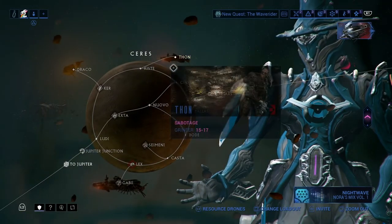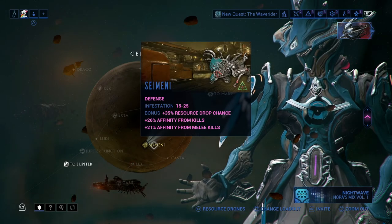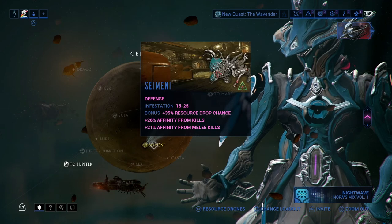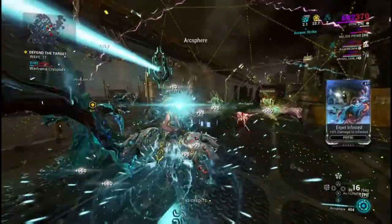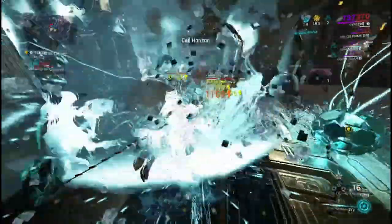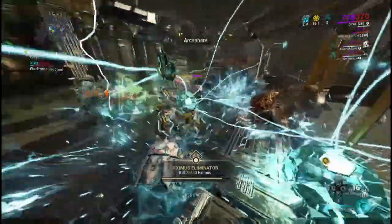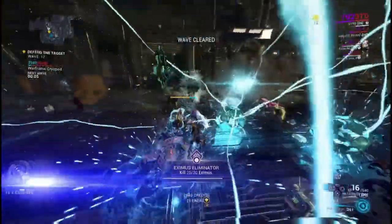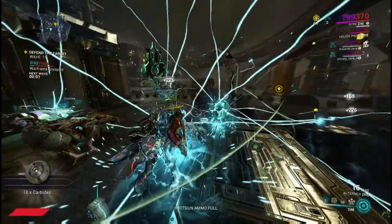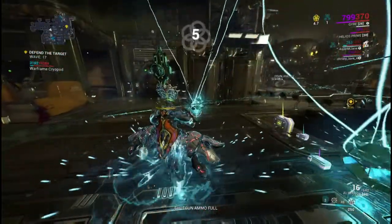For those of you that do not have access to railjack missions, let's head over to Hydron on Sedna. This is a low-level defense mission but also a dark sector node, which means enemies will be Infested and extra resource drops are added as a bonus. Carbides are dropped by Eximus enemies here. The Eximus don't usually start to show up until after round 5 — they will slowly spawn until round 10 and become more common between rounds 10 and 20.